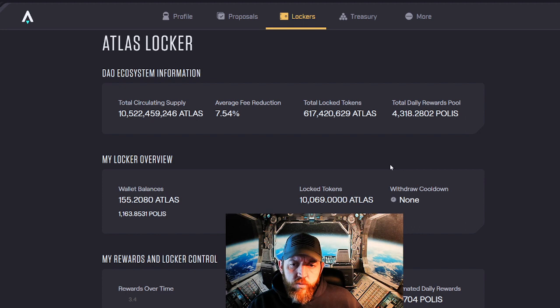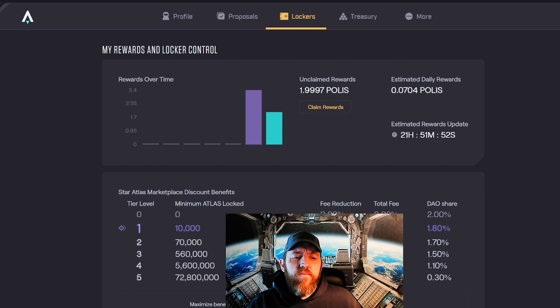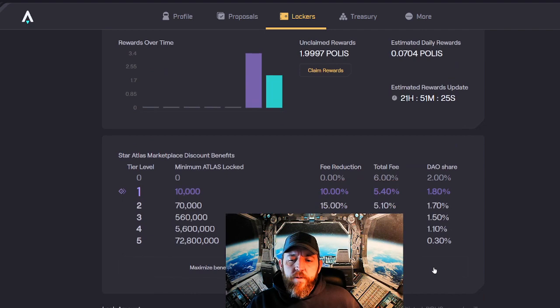My current wallet balance is 155 Atlas tokens. I burn through them quickly — I get them for staking my ships, turn them into other ships, buy some collectibles, and rotate them right back into the game. However, I have locked 10,069 tokens — yes, 69 is my favorite number. I locked this amount to get a small fee reduction. When you hit 10,000 Atlas locked, it gives you a 10% fee reduction on market fees, giving me a 5.40 total fee reduction. It also drops my DAO share to 1.80. I'm not sure exactly what the 0.20 DAO share percentage is costing me — I haven't fully calculated that — but I'm hoping it's reasonable, which is why I'm holding at 10,000.